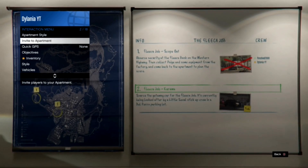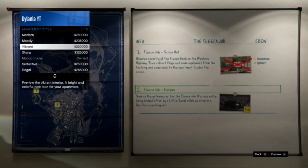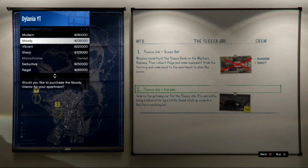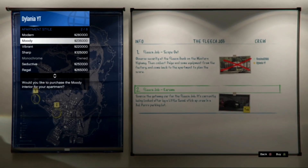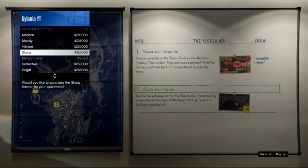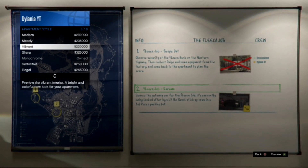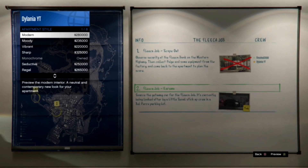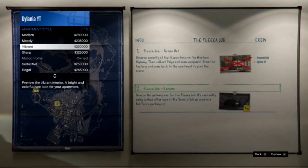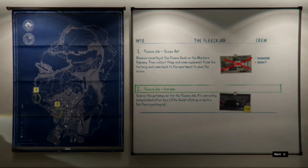Once you back out, hold select to open the interaction menu at the same exact time. Now go to apartment style, scroll down, and click A. Keep doing this — it'll keep going to a black screen sometimes. You want to keep doing this until you have no black screen anymore. Once you're not getting a black screen, back out of this menu and press B.